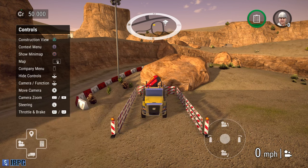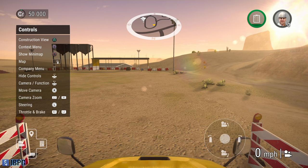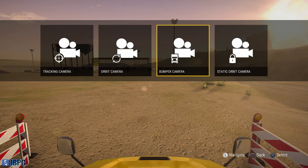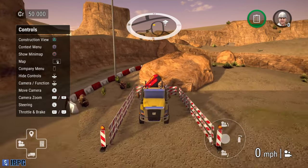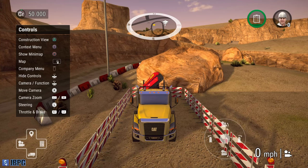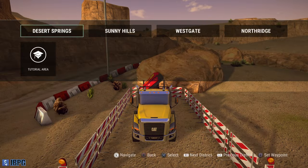On the D-pad we have some shortcuts. Left pulls up the camera options - there are four camera options. The closest you can get to in-cab is the bumper camera; there is no in-cab view, which is a little bit of a shame but it's a mobile game. Pressing down pulls up your list of current vehicles so you can switch between ones you own and jump straight into that vehicle. Up gives you the ability to shortcut navigation to certain areas you've unlocked, and right brings up the instructions for whatever job you're currently on.